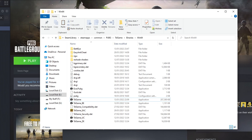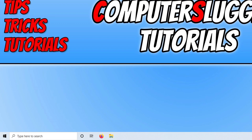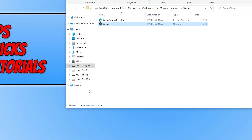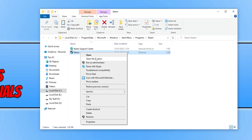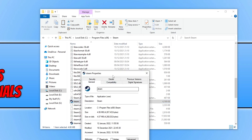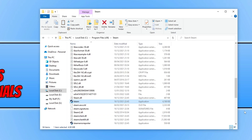If that didn't work, completely close Steam and go to the location where you installed Steam. Open the Start menu, type Steam, click Open File Location, then right click Steam and open file location again. Right click steam.exe, go to Properties, select Compatibility, tick Run this program as an administrator, and press Apply and OK. Then launch PUBG again.